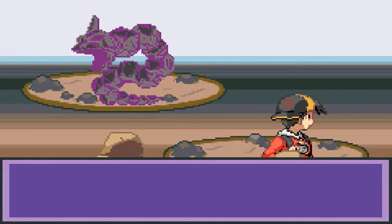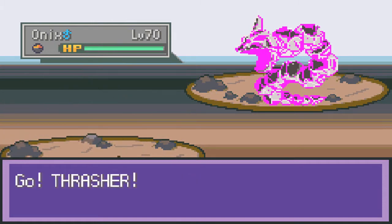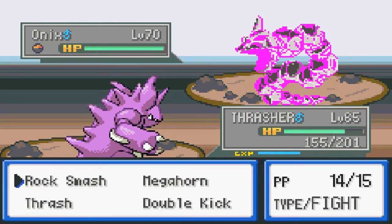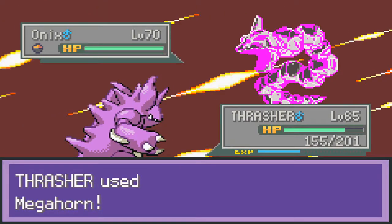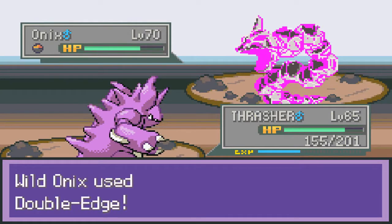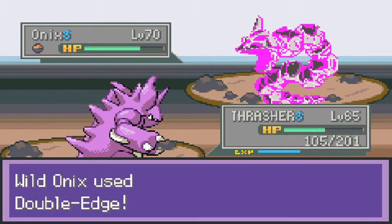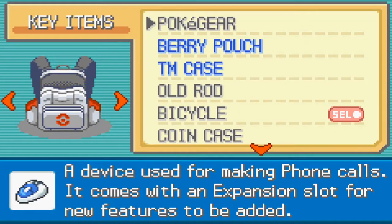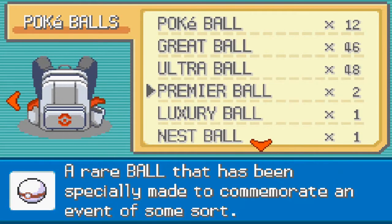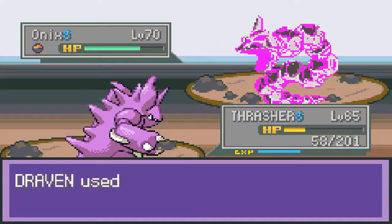Okay, we're going up against a Crystal Onyx right here — and that doesn't look like a Crystal Onyx, that is a purple Onyx. Okay, maximum effort right here. We're just gonna try to hurt it or try to capture it. Let's see what happens if you try and capture it — okay, we can capture it.